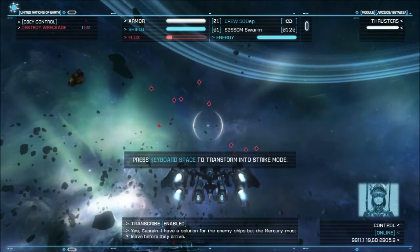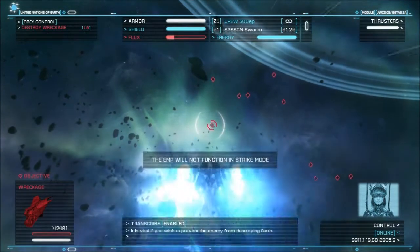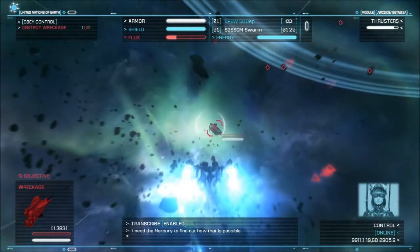I have a solution for the enemy ships, but the Mercury must leave before they arrive. It is vital if you wish to prevent the enemy from destroying Earth. The Colonial ships are not affected by their weapon. I need the Mercury to find out how that is possible.